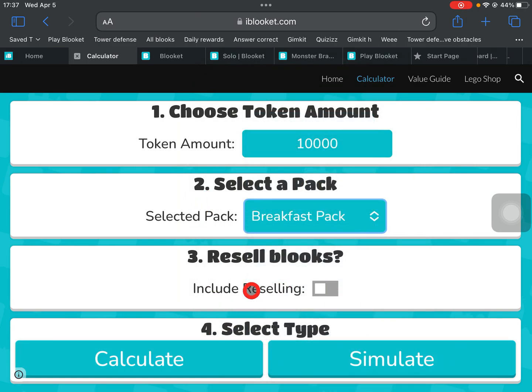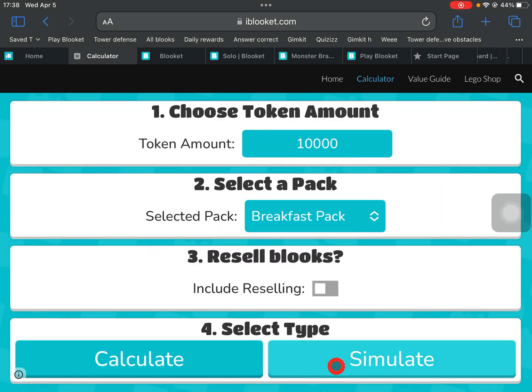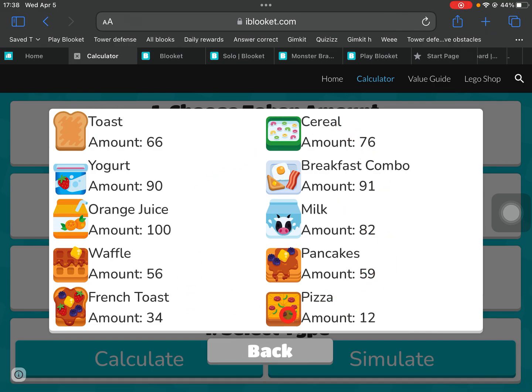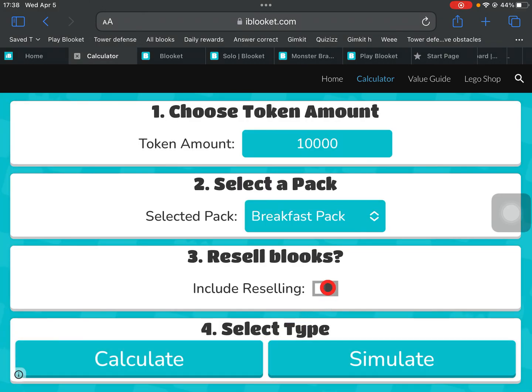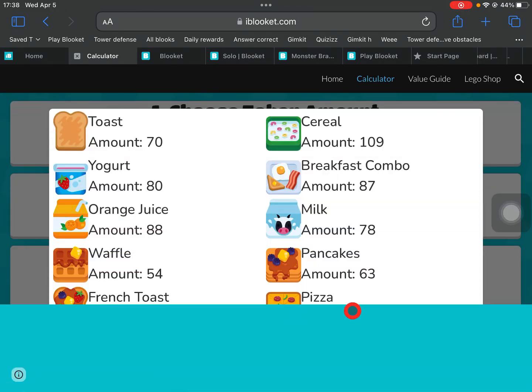We have this 'resell blocks' option — this is as if you resold all the blocks you just got, every single one of them, until you either run out or get the one you want. If we calculate and then simulate, we got 12 pizzas, 34 french toast, pancakes, waffles, milk, orange juice, breakfast combo, yogurt, cereal, and toast. If you include the resell, it raises your chances — we now have 72 versus just 12 before.